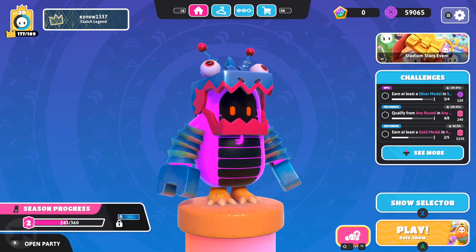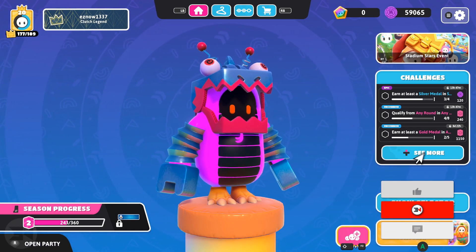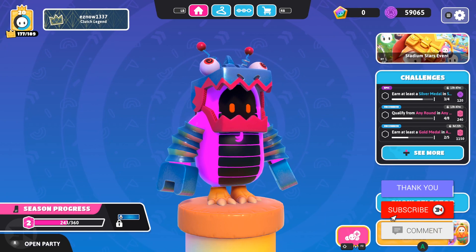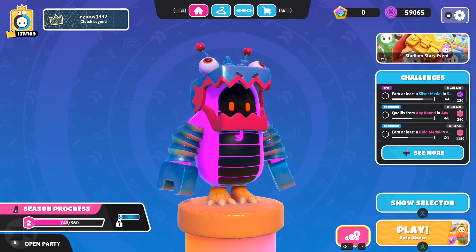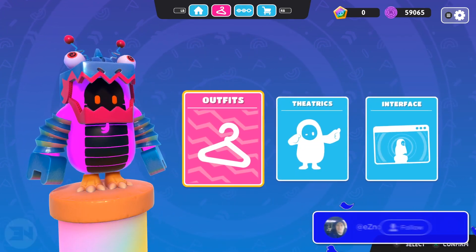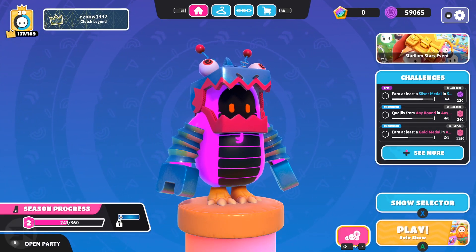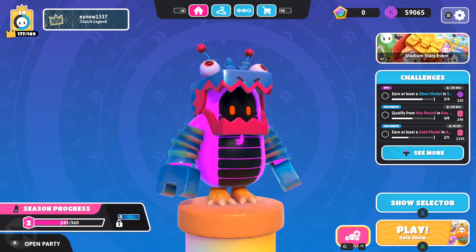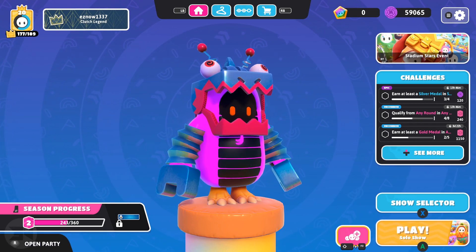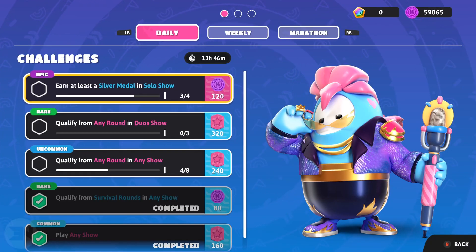Welcome back to the channel. Today I want to talk about Fall Guys' new microtransactions and how things are set up because it's a little bit different and a little bit sketchy. The game has gone free to play on all platforms, so you don't need to buy anything. A lot of the UI has been updated and changed to make things easier, more accessible, with tips, tricks, and new pictures for every single level.